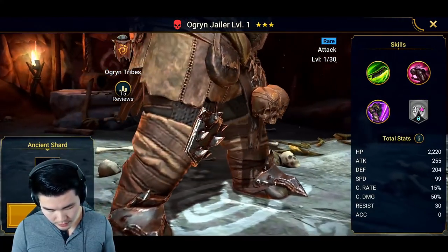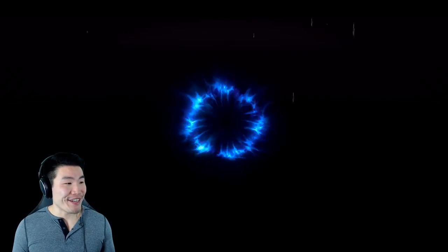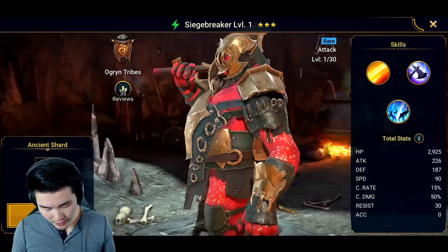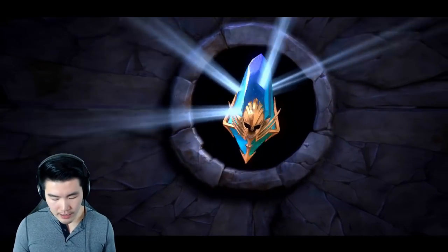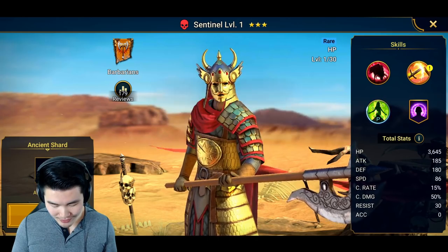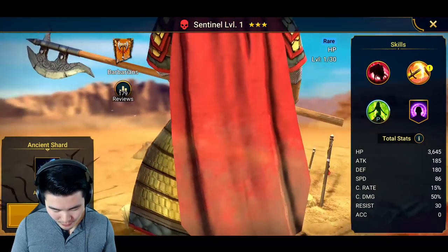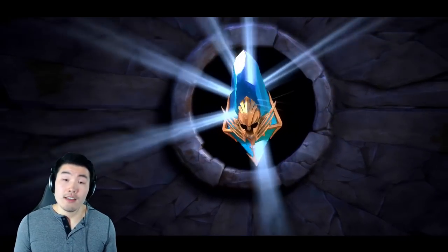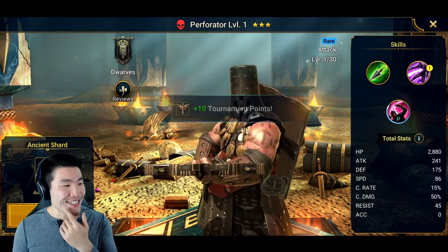So we got Ogryn Jailer — I like the skulls on his little tunic. Single number six — another Ogryn tribe Siege Breaker, similar to the last guy but with different armor. That's cool. Single number seven — we got Sentinel. This guy's a little bit creepy, not going to lie, but I do like the gold-plated armor. Single number eight is Perforator — he's got a crossbow and he is part of the Dwarves faction.